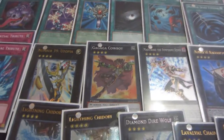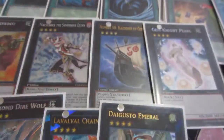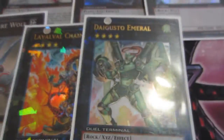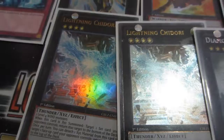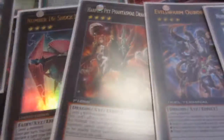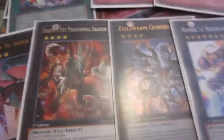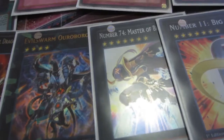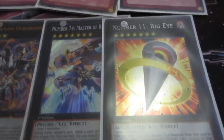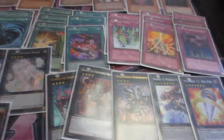Let's go straight into the extra deck. It's Utopia, Cowboy, Mouthstroke, Black Corn, Gem Knight Pearl, Digvorago Emerald, Lavalval Chain, Diamond Direwolf, double Chidori, one Shockmaster, one Harpy's Phantasmal Dragon — I haven't used that too often — one Evilswarm Ouroboros, one Number 74 Master of Blades, and one Big Eye, because I get everything for cheap when people think it's garbage.